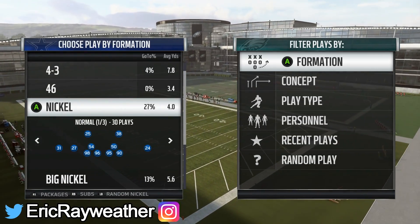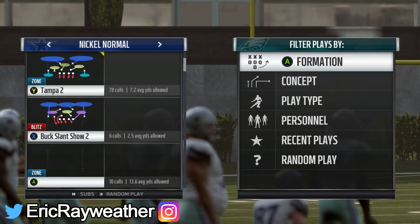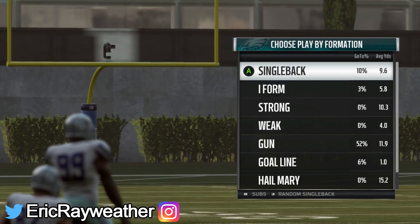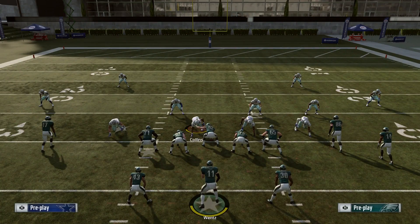The first tip I covered at the very beginning of the year but I wanted to rehash it because so many new people are on the channel and just got the game for Christmas. This is an important tip a lot of people still don't know: using QB spies in pass coverage. Most people know a QB spy as something that keeps fast quarterbacks like Michael Vick or Lamar Jackson from running around. But what a lot of people don't know is QB spies can also be used in coverage to bat the ball down and get interceptions.